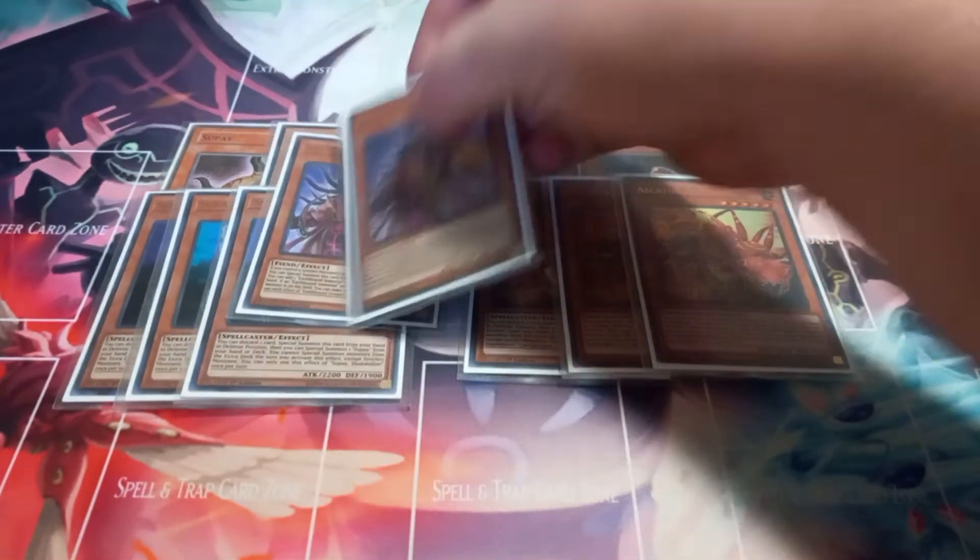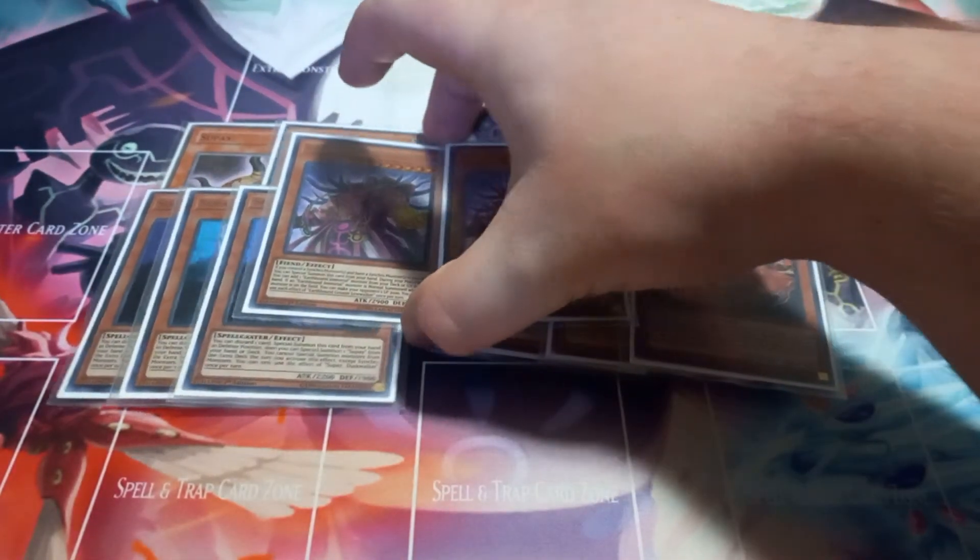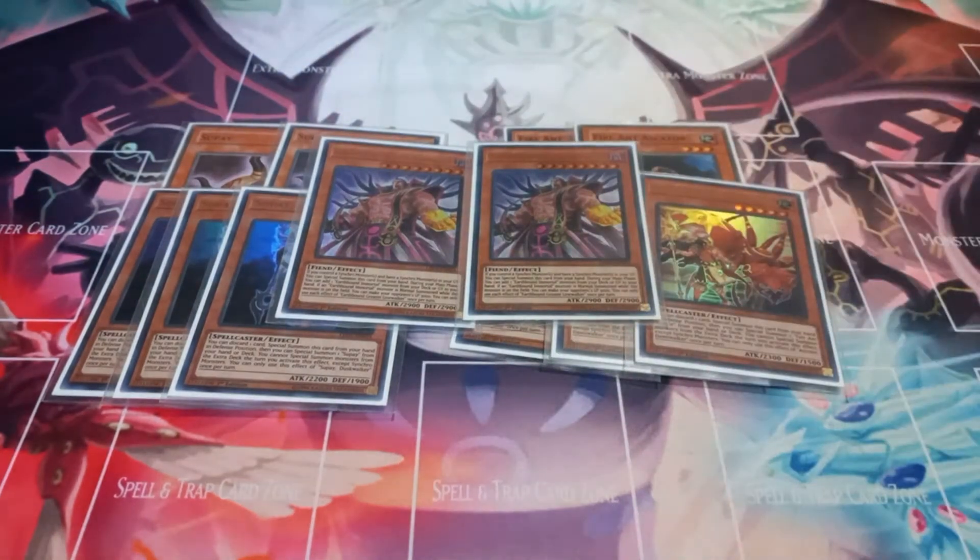Then I play two copies of the Earthbound Greater Linewalker. Greater Linewalker can be special summoned just by having a synchro monster on your field and in your graveyard. Once per turn it lets you search your deck for any Earthbound Immortal, and if an Earthbound Immortal is summoned to your field while you control Greater Linewalker, you can change your opponent's life points to 3000.